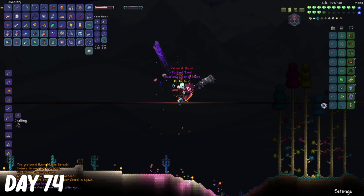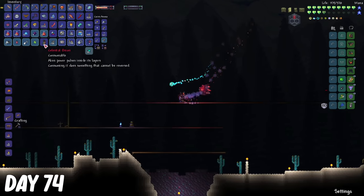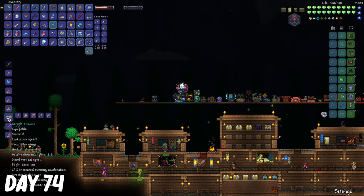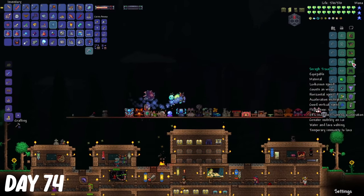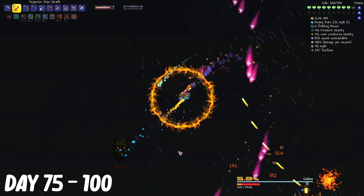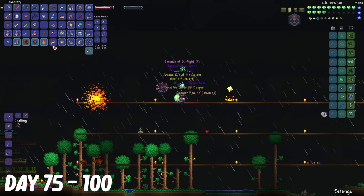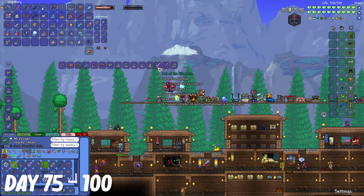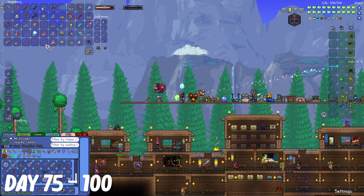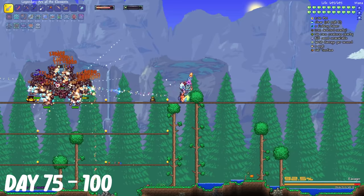And there we go. Moon Lord's finally defeated. I got the melee weapon from it, as well as the Celestial Onion that increases my accessory slot by one. With some of the Luminite bars, I used it to make the Seraph Tracers, because I think having more mobility is better than having more armor. Alright, so from day 75 to 100, I did some major grinding. I killed the Golem a couple thousand times until I got the Eye of the Golem, and I also farmed the Moon Lord, and that took like forever.